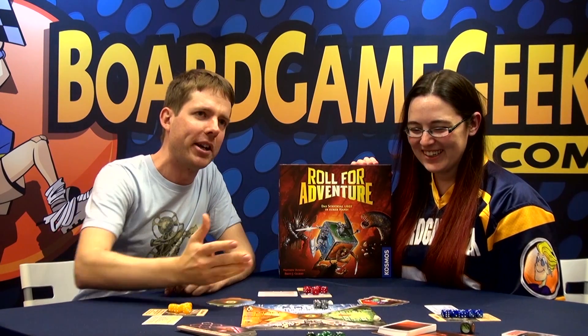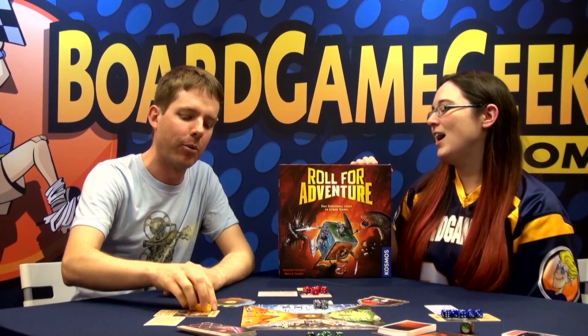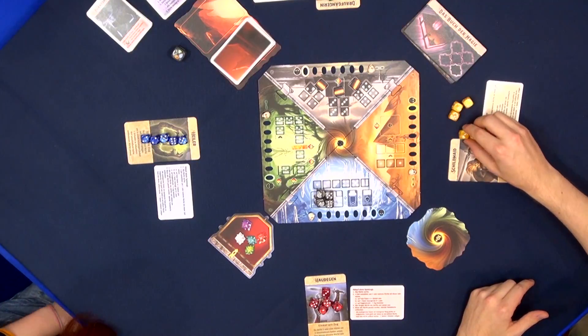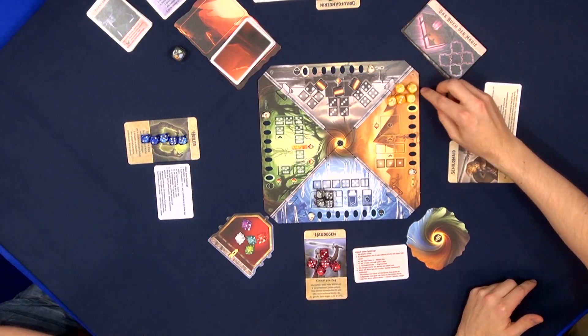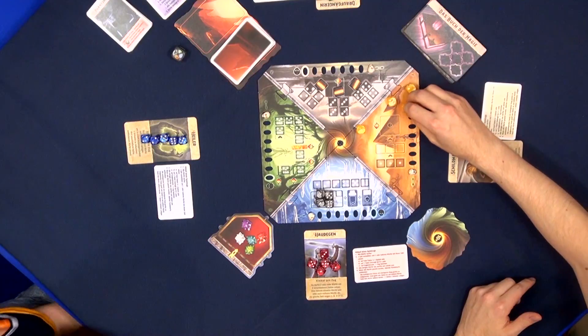The game plays two to four players and each of us takes the role of an adventurer. We'll have a special ability that matches what character we are and we'll have a set of dice. The turn is really simple — essentially we're going to roll all our dice, choose one number, and place as many of that number as we wish. For example, if this was my roll I could choose the threes and place them somewhere, or choose ones and place them somewhere.